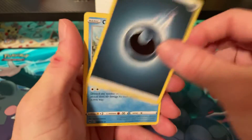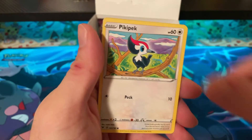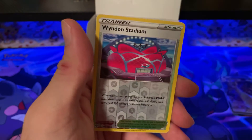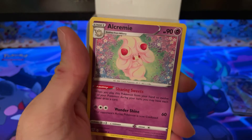Pack twenty-four: Dark Energy, Cramorant, Nessa, Nuzleaf, Pikapek, Mudbray, Joltik, Weedle, Talonflame, Wyndon Stadium, and Alcremie!